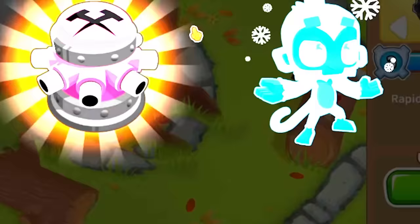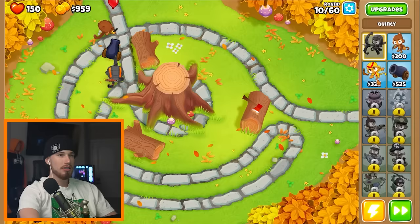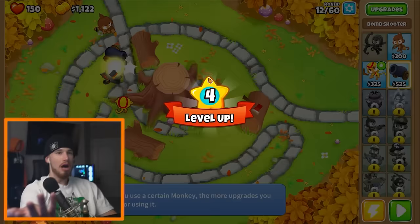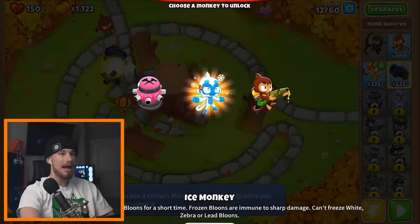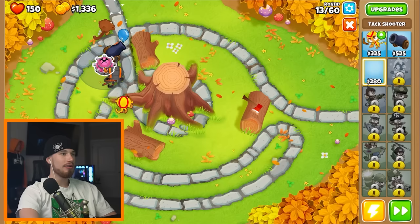I can choose a new tower. Boomerang, tack, ice monkey — I'm going to go with boomerang. I'm going to place a boomerang monkey right at the tree stump, maximum damage. I'm already level 4, absolutely speedrunning. I'll take tack shooter and place it right here — actually not a bad spot, it's like in a corner.